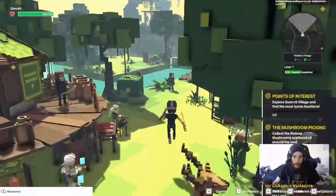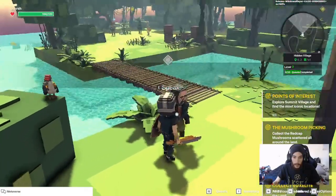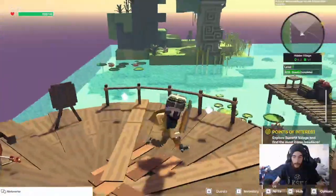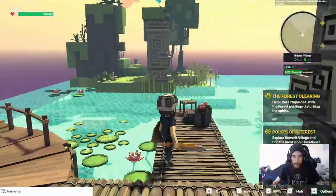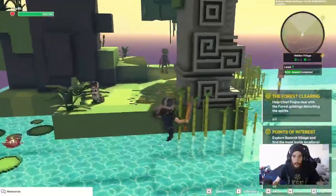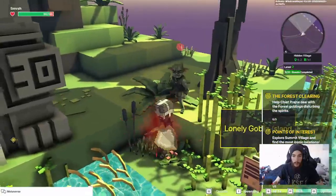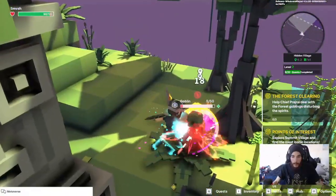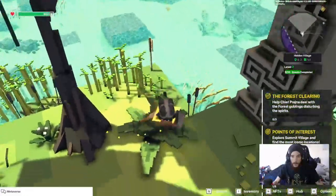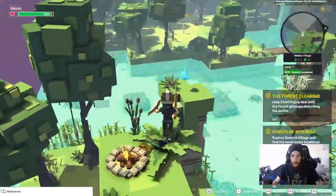Down here this NPC has a quest — pick it up. They're allergic to goblins, yada yada — grab those. You can also get another sword right here at this point of interest. He's going to hit me — that's not fair — so we'll take him out. There's also a warrior sword if you want to use it. You can climb vines, which is very helpful.